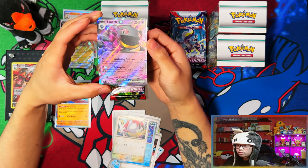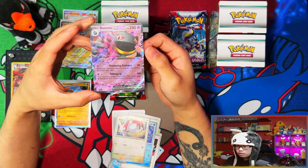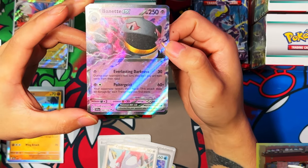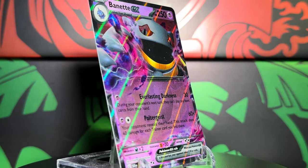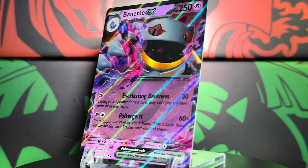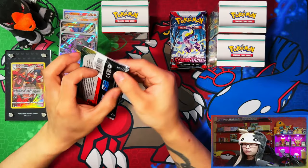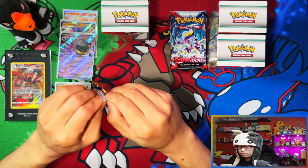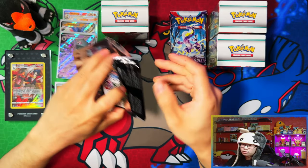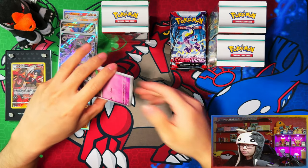Another new EX that I need — good, good! Instead of pulling three of the same bloody Oinkologne EXes, I've pulled two or three different ones in this video so far. Last pack of the building battle kit — after this I'm just going to open everything to show the stamp promos and crack into the packs.